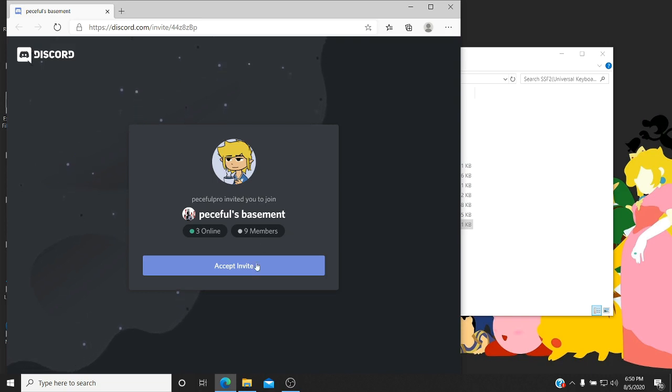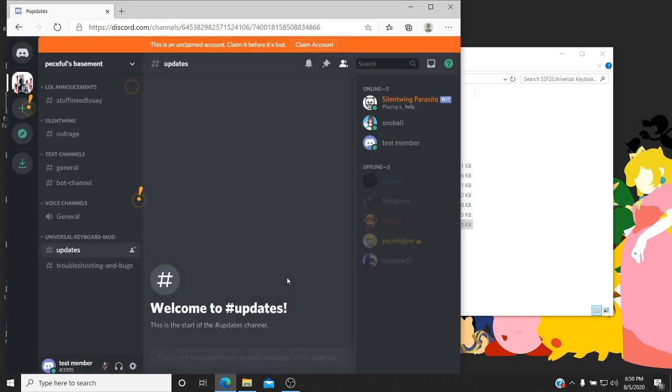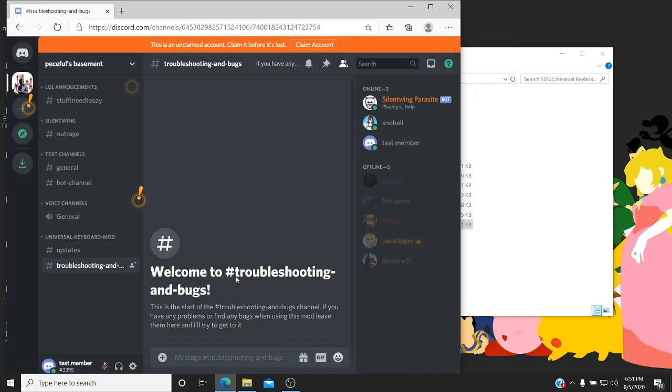Also, if you run across any bugs or problems with the program, just let me know in the Discord. Try to see if you can recreate the problems, as that would give me an easier time fixing it rather than just stating your problem. You can come here, click 'Help me with installing it,' and list your problem. If you have any other suggestions, you can tell me in the general channel and I'll do my best to respond.